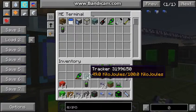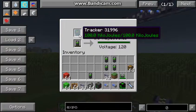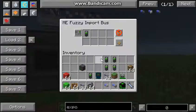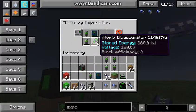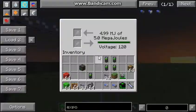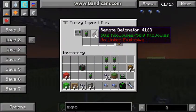We just drop them in here. As you can see it fills up the tracker, but it won't import it until we configure the import bus. I'm waiting for the atomic disassembler — I'm not sure why it isn't charging. Let me also configure the tracker: put it in the import bus and it should get picked up. Oh, I know why — the atomic disassembler is already charged over here.